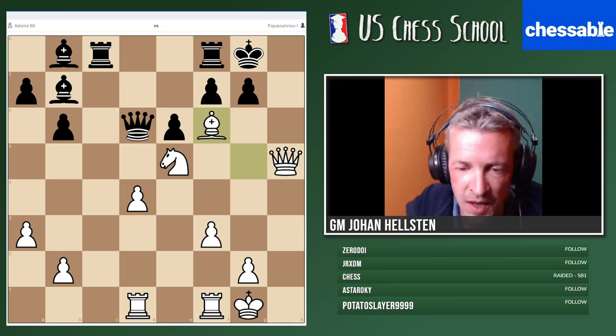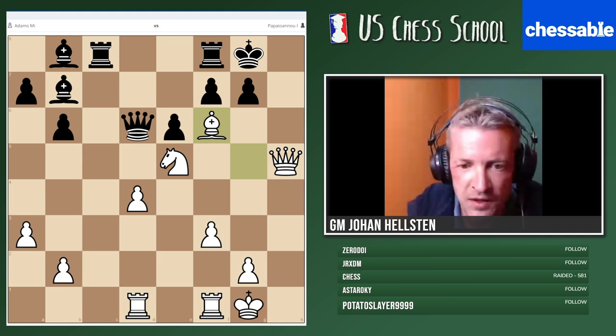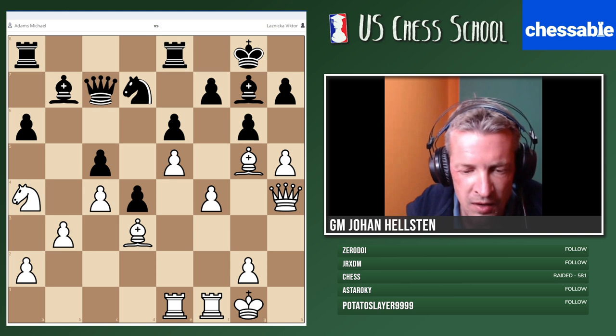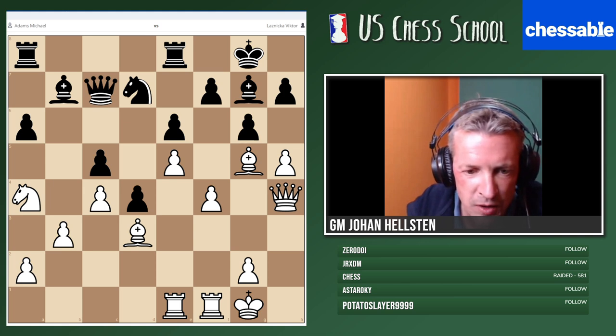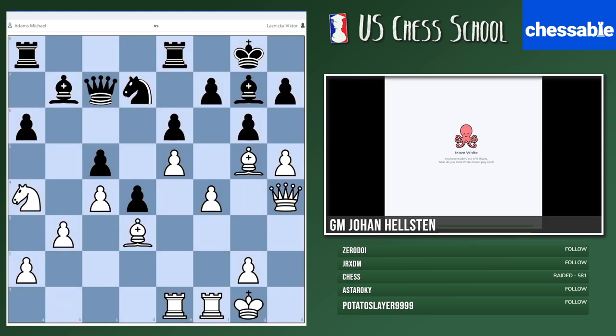All right, let's continue to our next game, which is kind of similar — from the FIDE World Cup 2015. We have again Michael Adams with the white pieces, playing Black, Czech grandmaster Lasniczka. Adams is on the attack. I'd like to know how he finished off Black in this game. Please notice that move three is important — this will look a little like something we just looked at. You get one minute. Good luck!